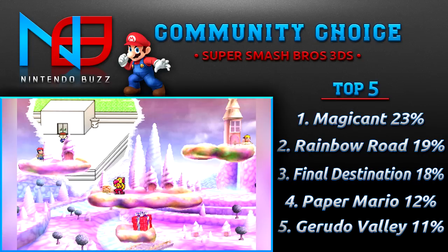Magicant is an awesome winner for your favorite Super Smash Bros for Nintendo 3DS stage. I did ban Omega mode for Final Destination — I covered that in the last episode — because I felt a lot of stages would become Final Destination mode and skew the results. Honorable mentions include Battlefield, which was close, and Gaur Plains, the Xenoblade stage, which has awesome music as well.